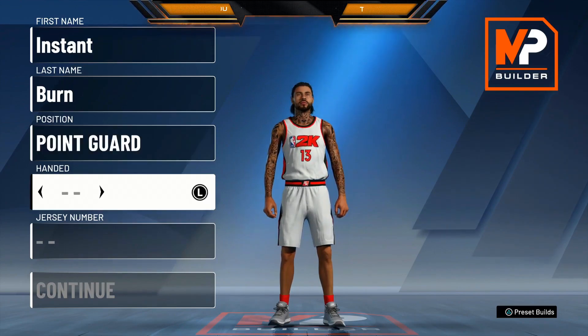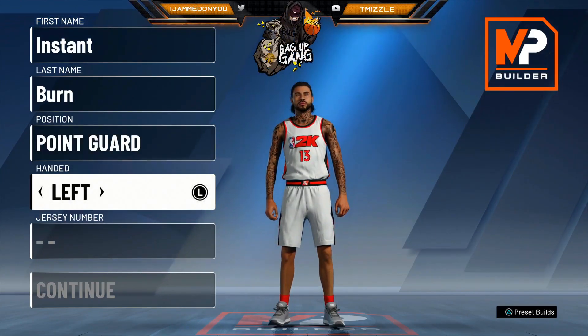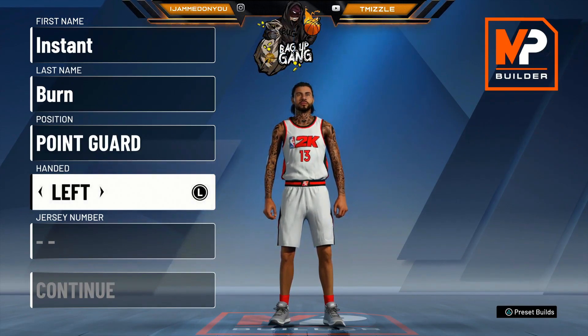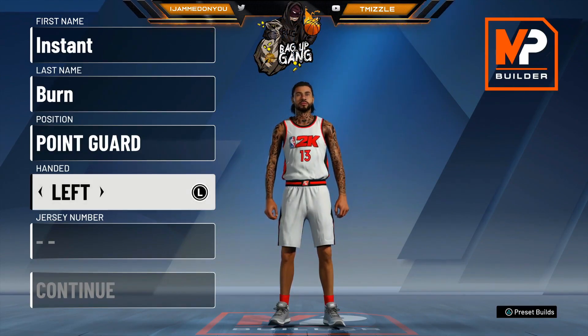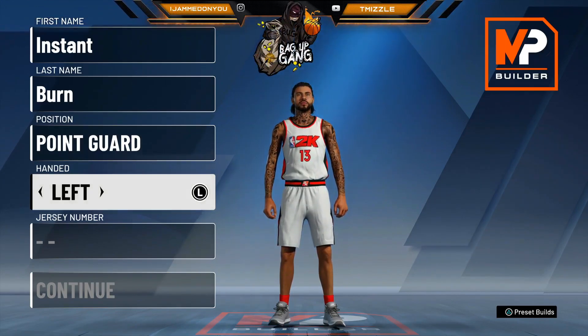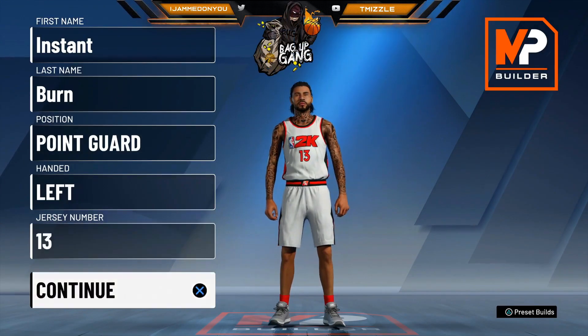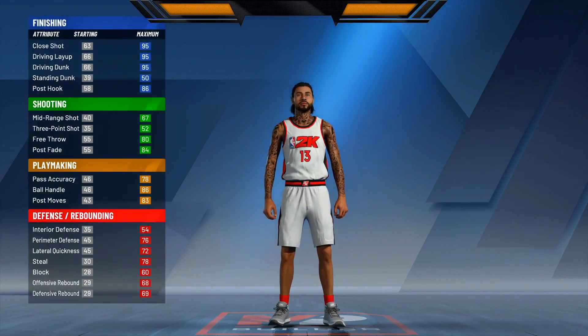Right hand or left hand doesn't really matter to me — I always make my builds left-handed. I've heard people say it makes a difference but I honestly don't see one. For the jersey we're just gonna pick number 13, just like Harden.